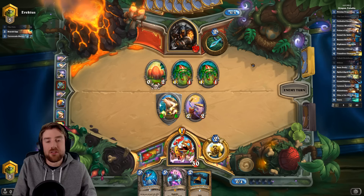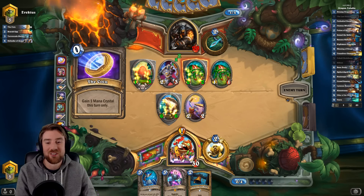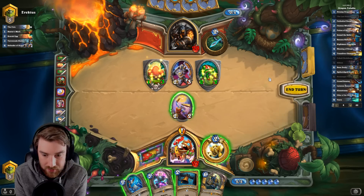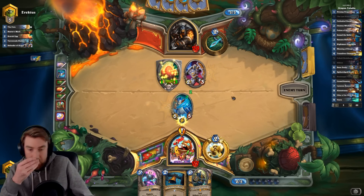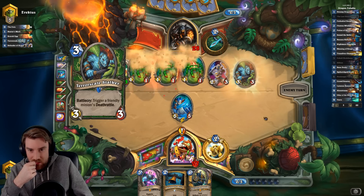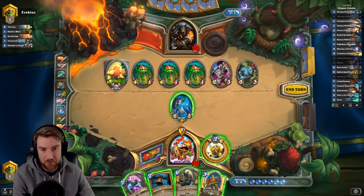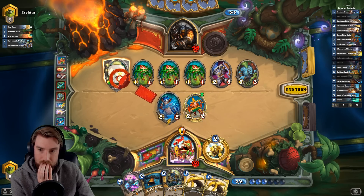It gives you a really good target for Crackling Razormaw. Seal of Champions for Argus — no, not Hunter's Mark. That's so bad. Tirion's really bad actually. We're not in a bad position — I think I just play Scalebane here. Hopefully it's still on the board to do Sound the Bells on. I thought we'd already seen the best Deathrattle Hunters. Banana Dude is good because it gives me another minion on board.